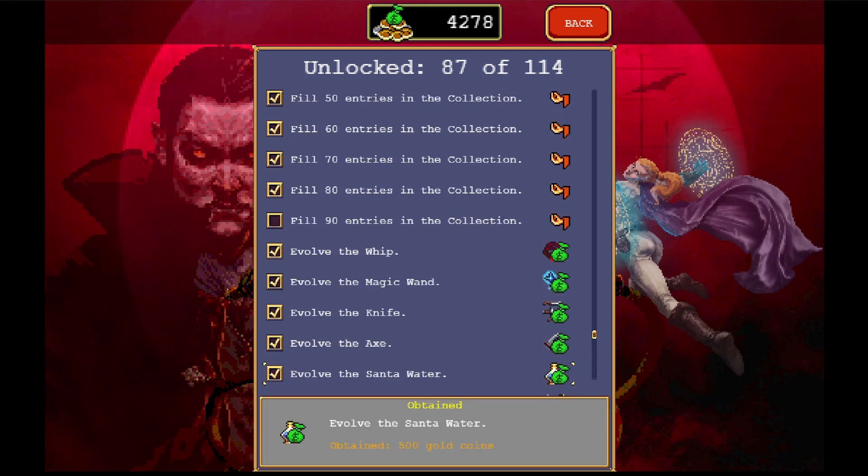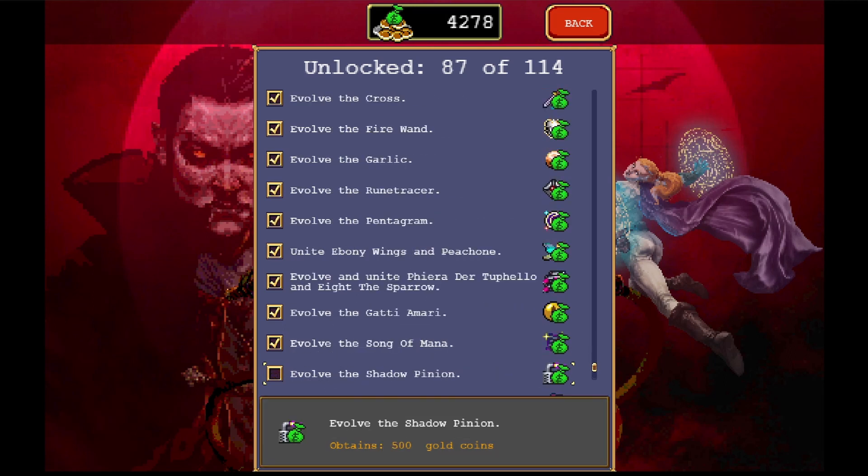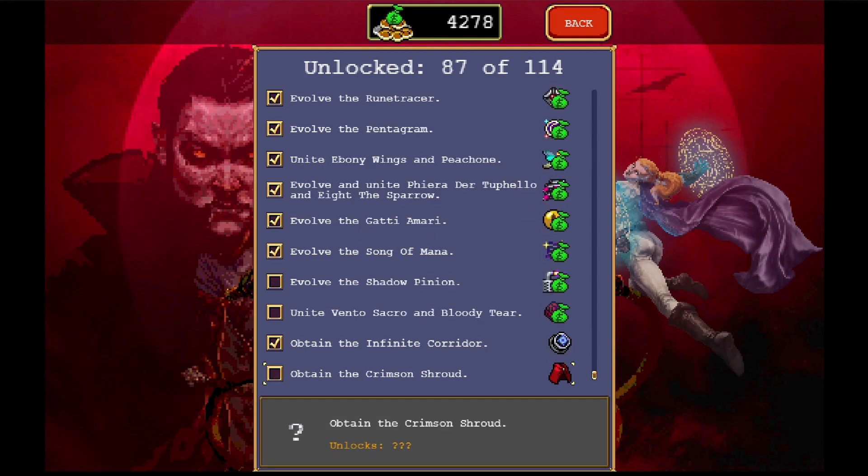We're actually pretty close to getting the 90 entries. Infinite Corridor, Crimson Shroud — which I'm assuming that's the laurel one. Unite Vento Sacro and Bloody Tear — oh interesting, so you can evolve the Bloody Tear a second time. Evolve the Shadow Pinion. So thank you for watching and I will see you guys next time.